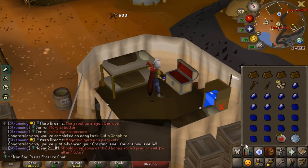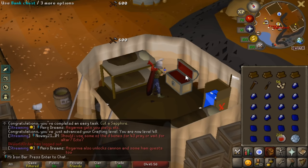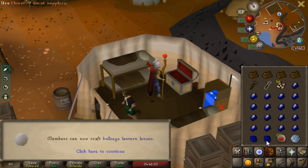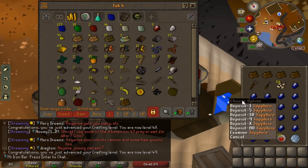We just hit 60 crafting, so I can now make Super compost. That's gonna be a nice upgrade for getting seeds and more hunter XP. We're almost to crystal imps though — really nice. Thank the Gauntlet for all these crafting gains, actually nuts.